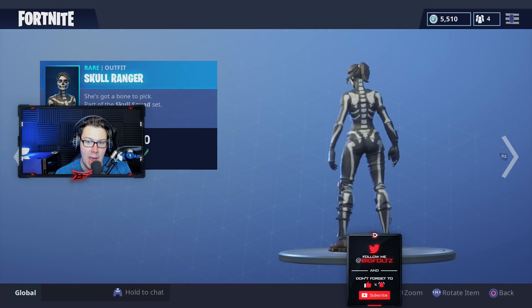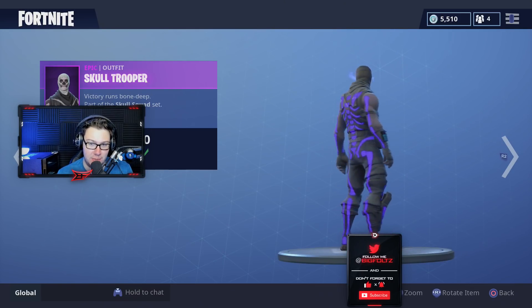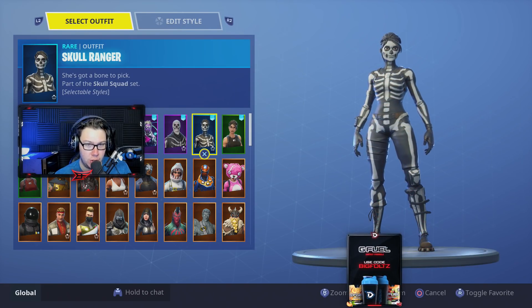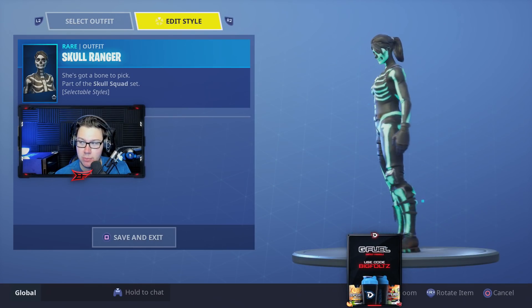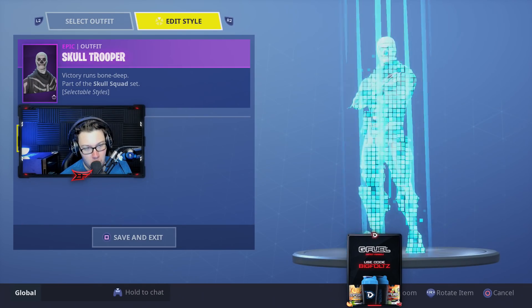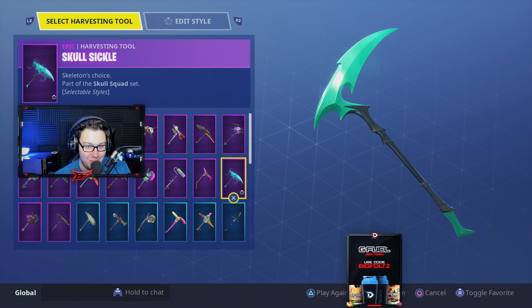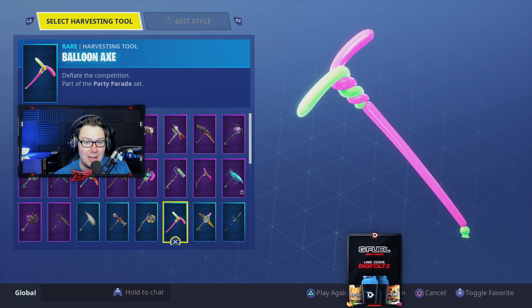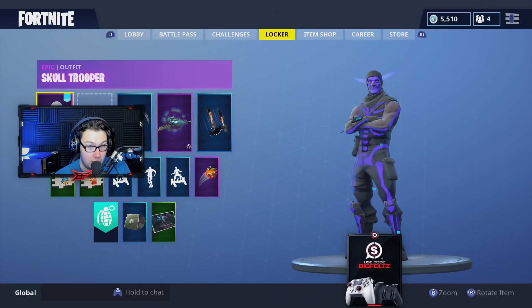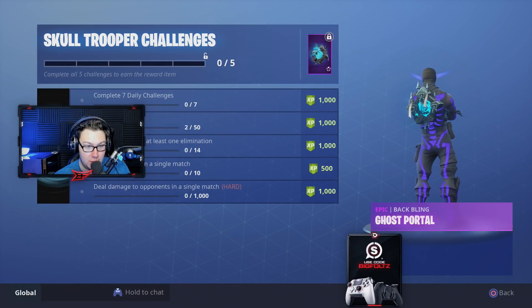I know a lot of you guys really want this stuff, and I can't hook up everybody, but I'm going to try to hook up as many of you as I possibly can. Now, if you get the Skull Trooper or the Skull Ranger, you're going to notice the Skull Ranger has two editable styles — green and white — and then the Skull Trooper has green and white and maybe blue. Only some people have blue. The way you get blue is you have to have owned the Skull Trooper previous to it going on sale. I'm actually curious — do you guys have the blue Skull Trooper, yes or no?